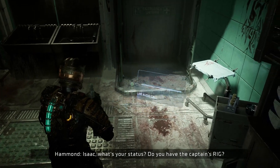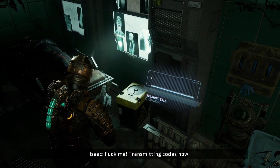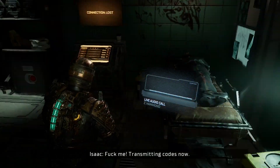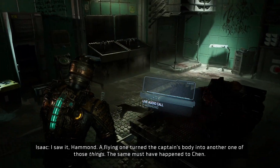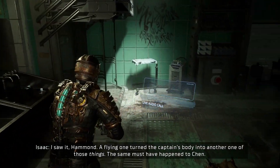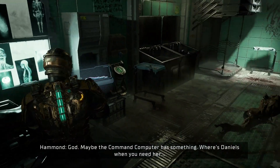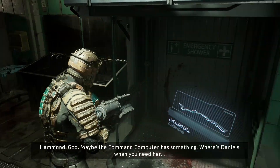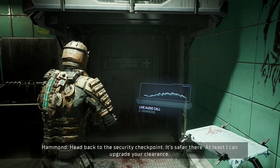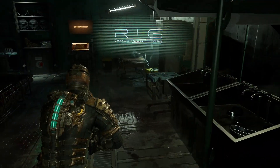What's your status? Do you have the captain's rig? Transmitting codes now. I saw it Hammond — a flying one turned the captain's body into another one of those things. The same must have happened to Chen. Maybe the command computer has something. Where's Daniels when you need her? Head back to the security checkpoint — it's safer there. At least I can upgrade your clearance. She's the religious freak.